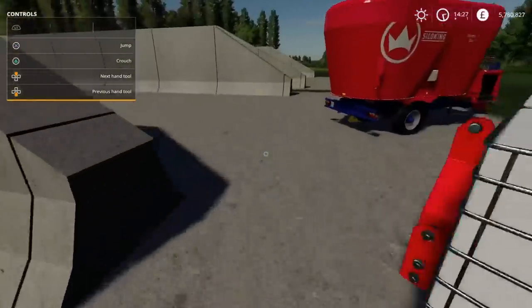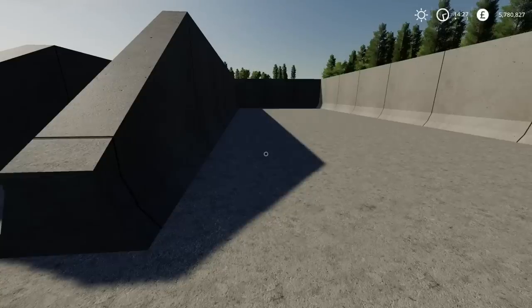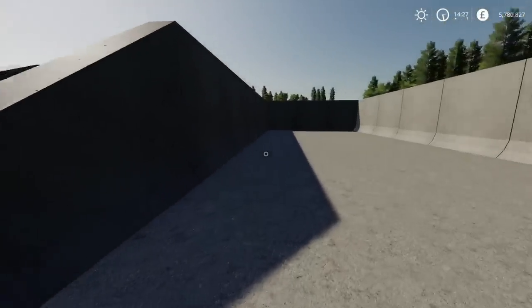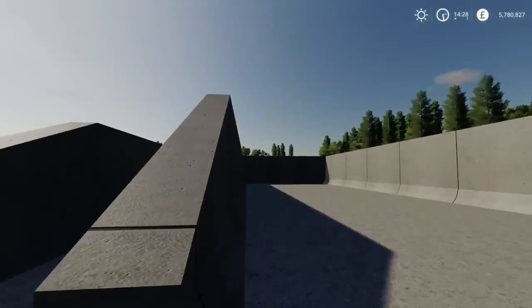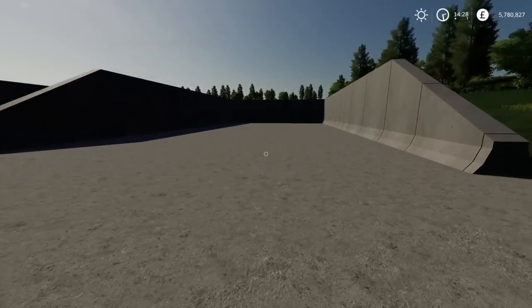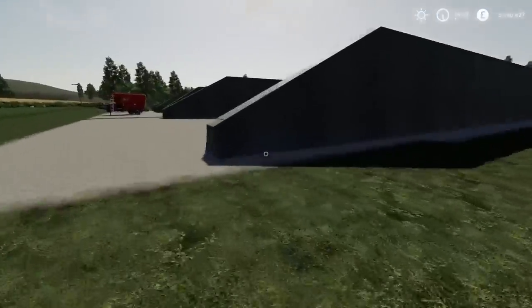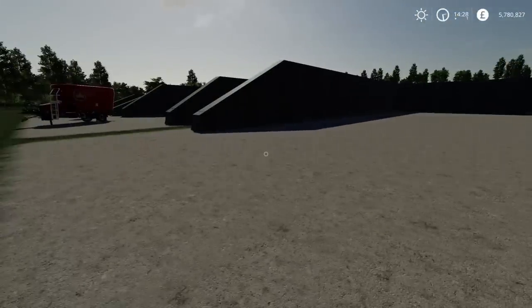The next one is twelve meters by thirty - twelve across the opening and thirty in depth, a little bit wider and taller, so obviously greater capacity. Then for forty thousand we've got the monster: twenty-five meters across by fifty deep. The prices aren't too bad at all - nice to have more selection and options in game.